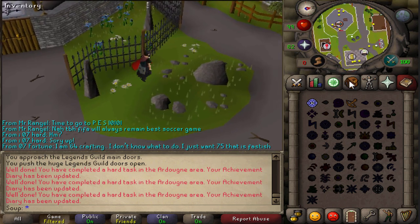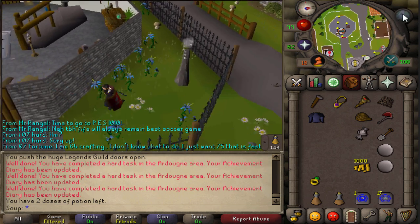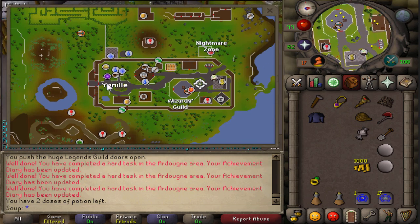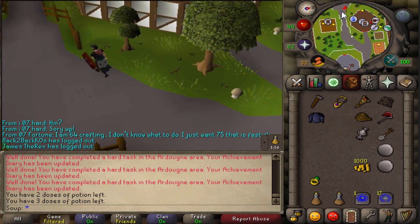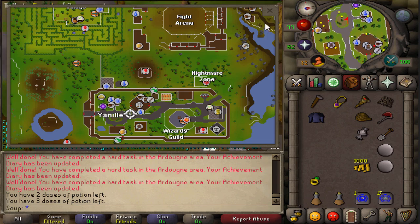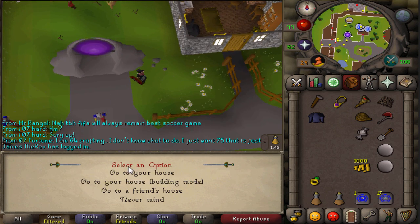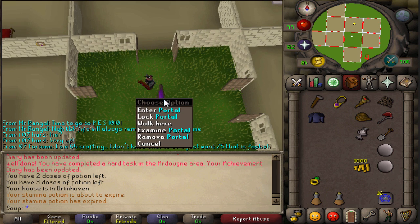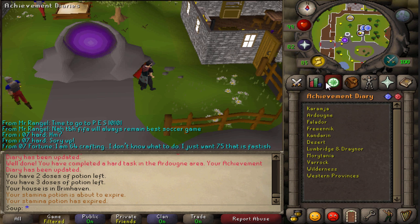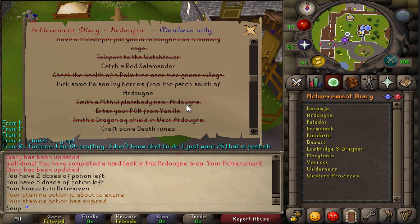Now we're going to head back. You can use a Yanille tab, which puts you running from the portal, or just run there. All you have to do is enter your player-owned house from Yanille — enter the portal and go to your house. Enter the portal again and that will complete that task.